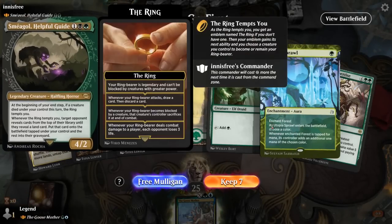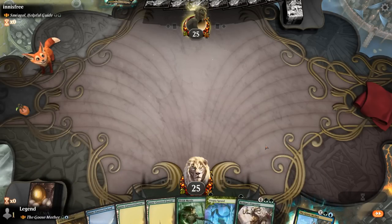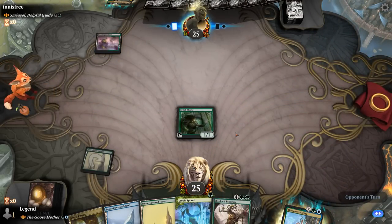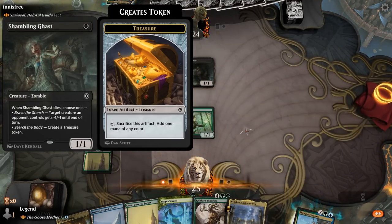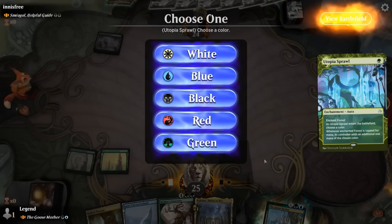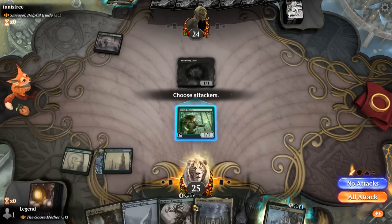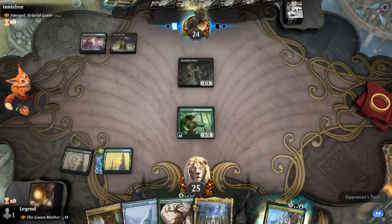We're on the play facing Smeagol, Helpful Guide, and we're off to a nice start with an early Utopia Sprawl. We can also play turn one Arbor Elf since Utopia Sprawl can immediately provide extra mana — although more susceptible to removal of course. It's going to be a Shambling Ghast from the opponent. Play Utopia Sprawl naming blue, then wait one more turn to play Goosemother a little bit larger — trying to set up a powerful Rishkar's Expertise. With Fabled Passage, though, the Mystic probably won't survive if the opponent gives minus one minus one.